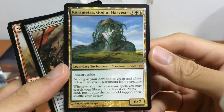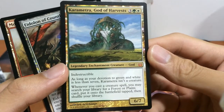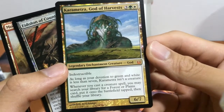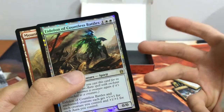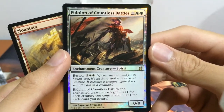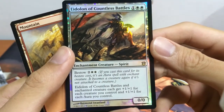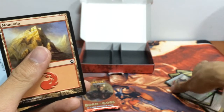Oh my God! We have Phenax, God of Deception — a 4/7 indestructible legendary. As long as devotion to green and white is less than 7, it isn't a creature. Whenever you cast a creature spell, you may search your library for a Forest or Plains, put it onto the battlefield tapped, and shuffle your library. And we have a foil rare again: Eidolon of Countless Battles, an enchantment creature for 3 mana with Bestow 4. It gets +1/+1 for each creature you control and +1/+1 for each aura you control. This is damn crazy!